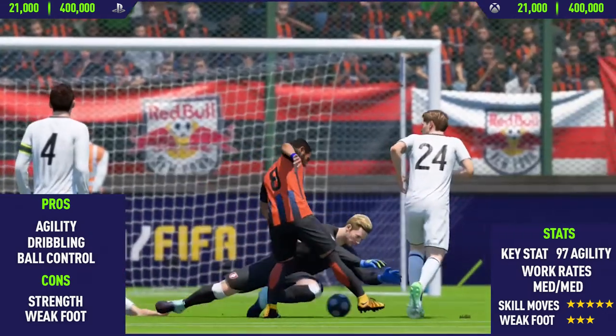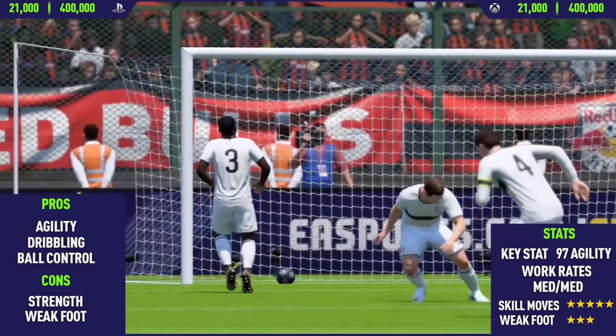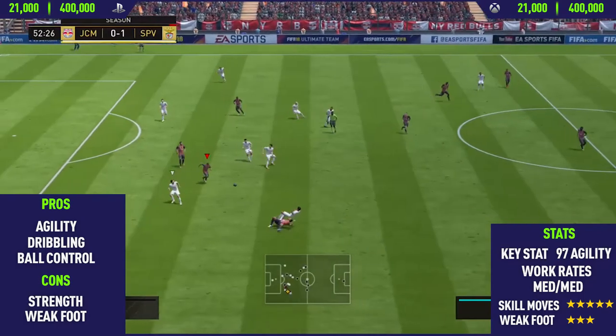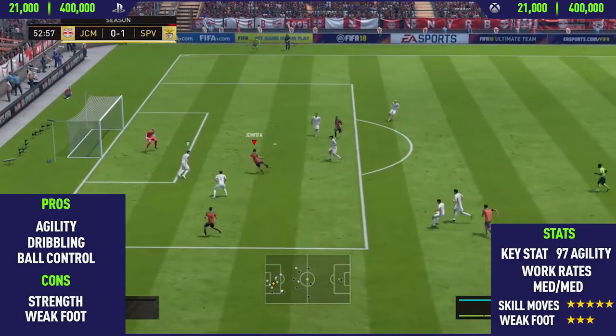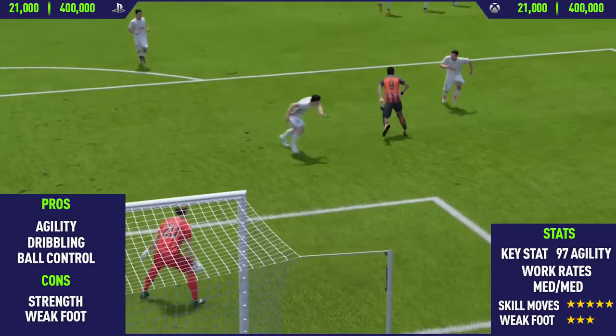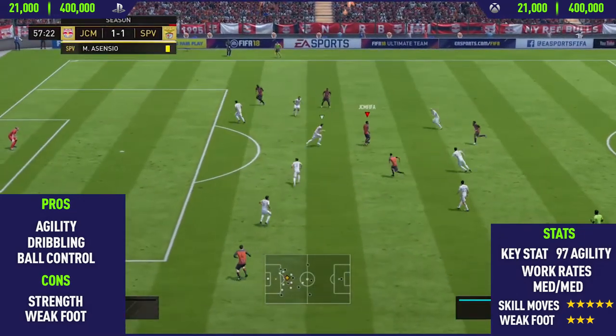Moving into the next con — his weak foot. This guy does have a three-star weak foot, but he is honestly terrible. It feels very similar to Di Maria's weak foot. Di Maria has a two-star weak foot and Mahrez has a three-star weak foot, but there isn't really much of a difference between their weak feet — they're both really, really bad. So you're not going to be able to really do too much on his weak foot. He does get a decent goal on his weak foot after a nice Bellassi flip though.